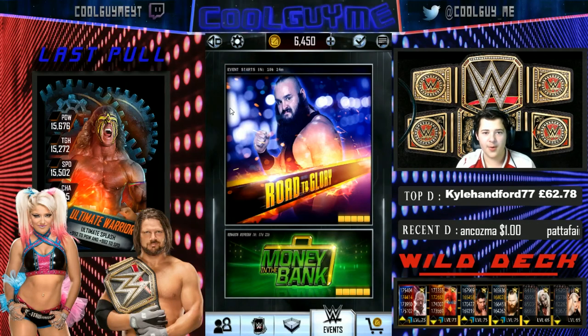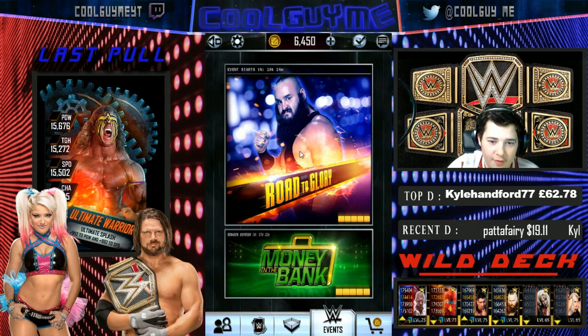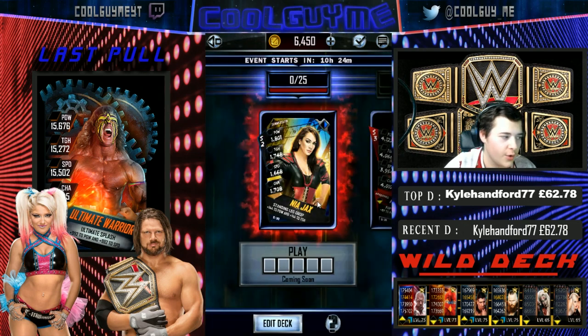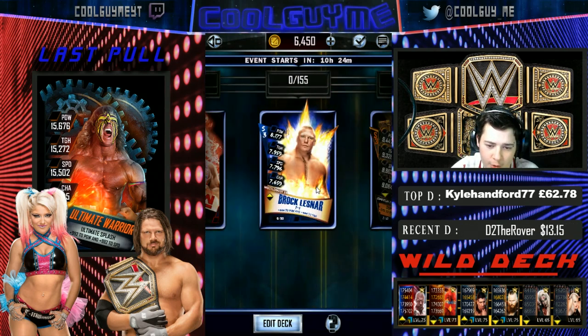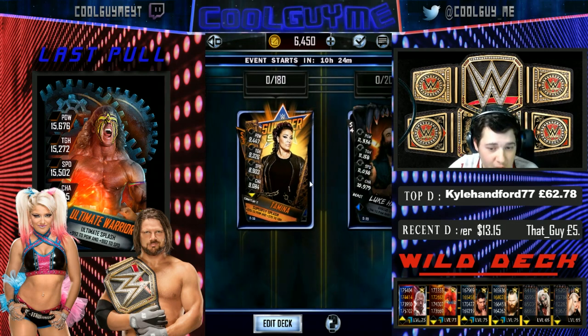Welcome back to the episode. We have the preview for the Road to Glory and the Platinum Pack, so let's get into it. I have already seen who is in the Road to Glory - I couldn't help myself. We start off with SummerSlam Nia Jax, Hardened Kevin Owens, Elite Mark Henry, Ultimate Big E, WrestleMania Brock Lesnar, and SummerSlam Tamina.